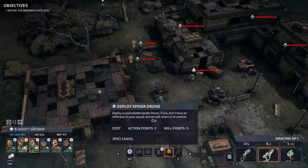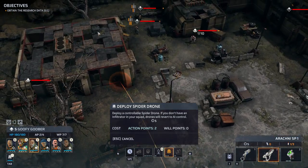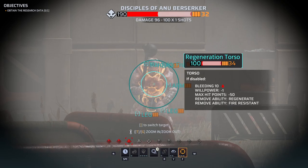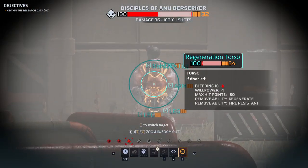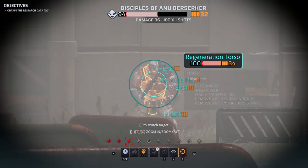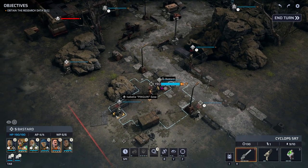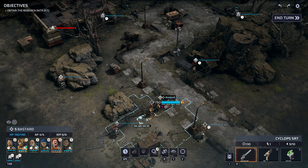Let's see what's over here. The spider drones aren't that bad — I must say I've revised my initial assessment of them. That berserker needs to die. The sniper has got them down. I love snipers, because at the beginning of the game they are just by far the most enjoyable class.